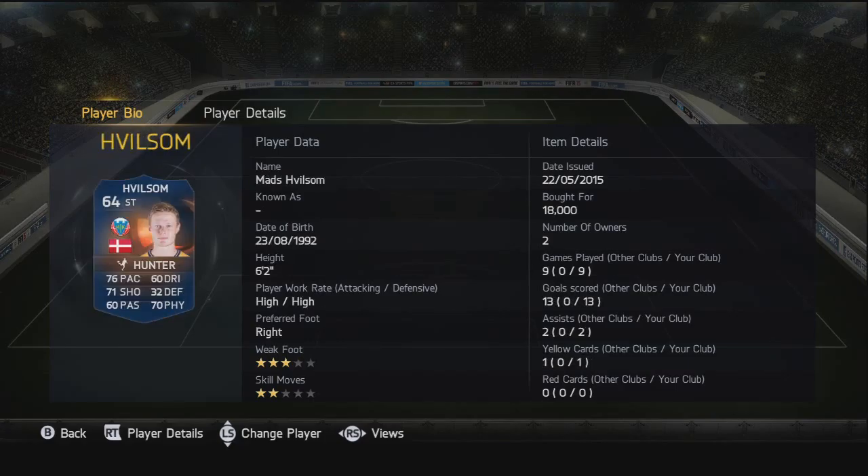Moving on to the main card for this squad builder - this is the main reason why I picked a Danish bronze squad. We've got a Team of the Season card and it's Wilson. I managed to buy him with a Hunter card on because he was going for minimum price, somewhere like 18 to 25k. Pretty decent striker, really impressed me in game. Decent shooting, six foot two in height so he's great at winning headers, and he's got high work rate both attacking and defensive. He got us 13 goals in the seven games we played, plus two assists.